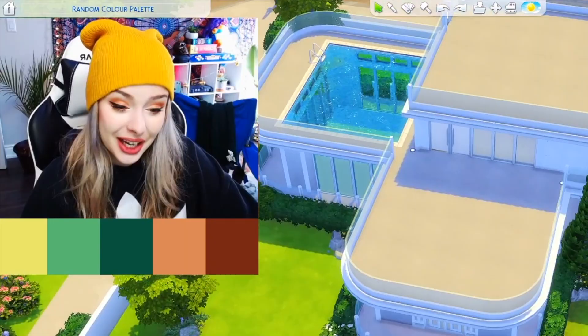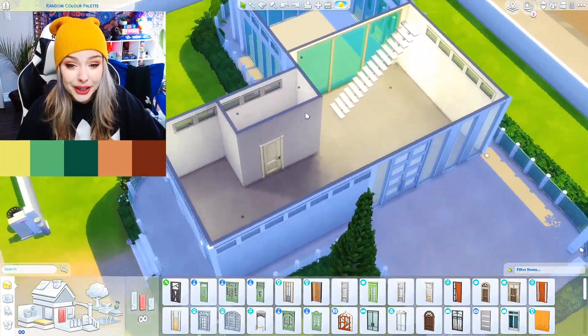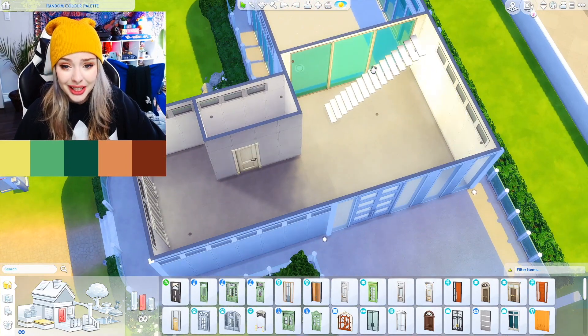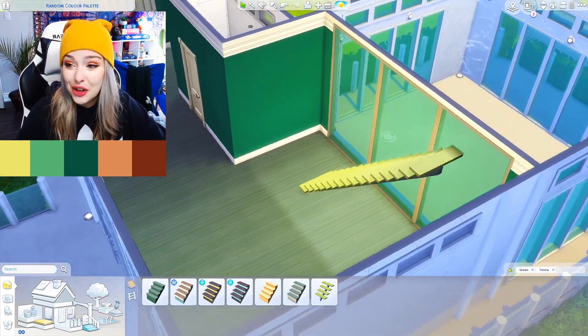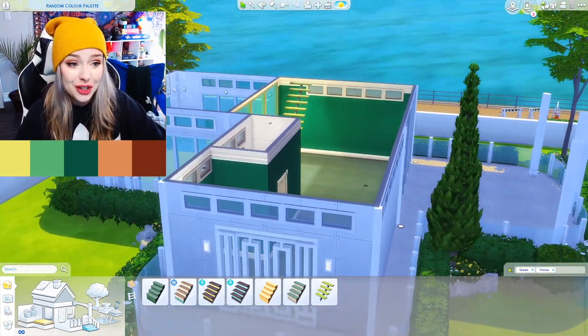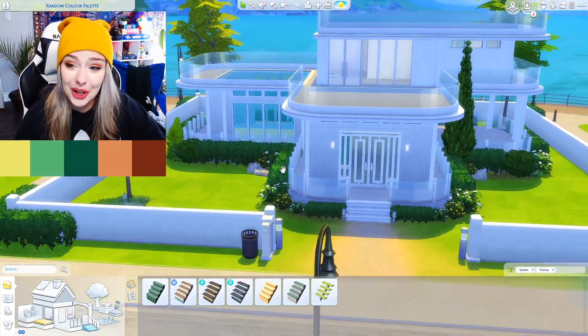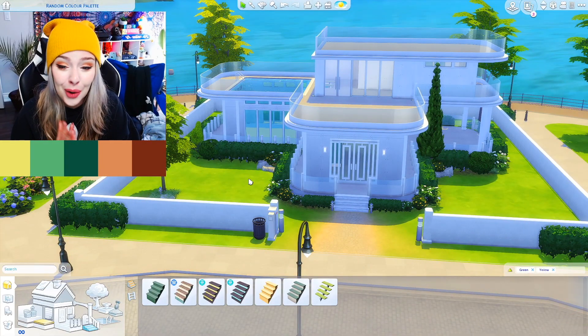I'm nervous about this. Like, look at that color scheme — what the heck is that? The last one we had was so easy, it was so good, it was perfect. But this, I don't know. I guess the first thing I'm going to do is flooring and wallpaper, we'll get that out of the way, and then maybe I'll start with the living room and the kitchen area. I'm thinking our best option here is going to be to go full tilt with the green. I still have to do the outside as well, and I don't know what color we're going to go with out here. All of the options for the exterior are going to be so difficult.